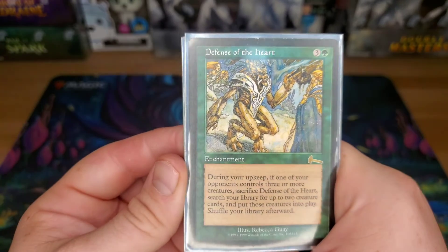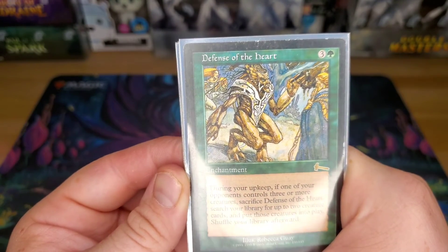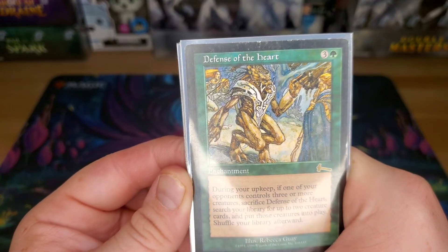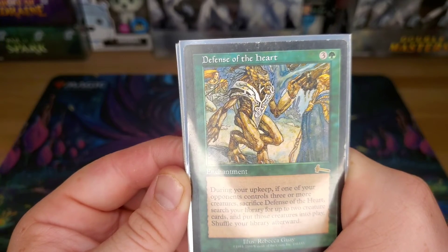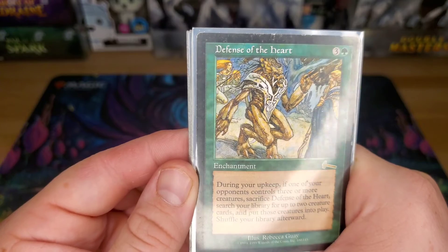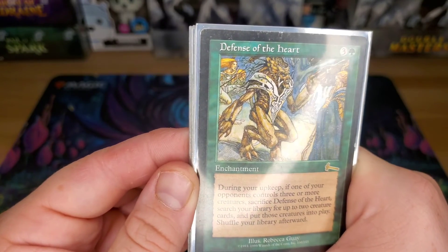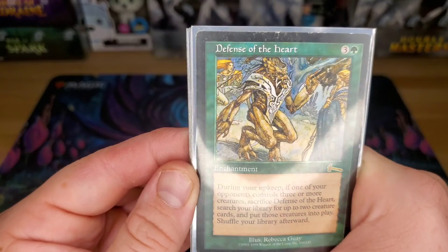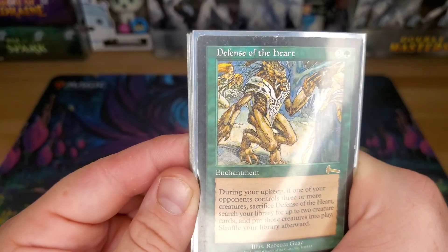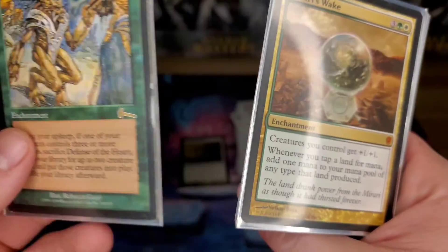Defense of the Heart — during your upkeep, if your opponents control three or more creatures, you sacrifice this and search your library for two creature cards and put them into play. Usually I'm going for Terastodon if I need to destroy something, or Elesh Norn if I want to beef something up to swing. The other choice is usually one of the Ulamogs for sure.